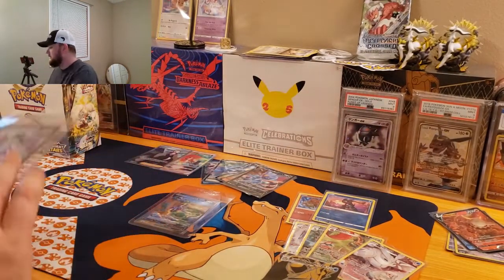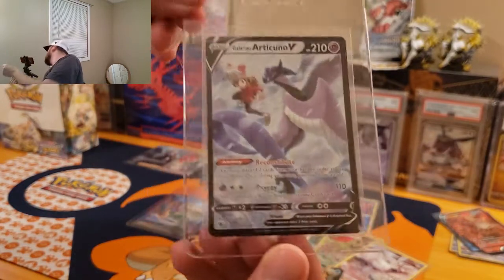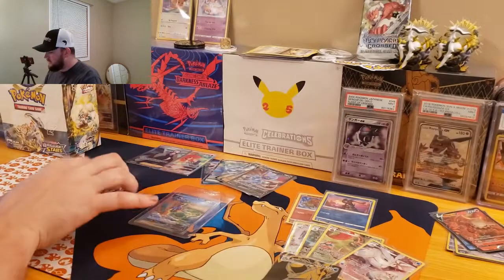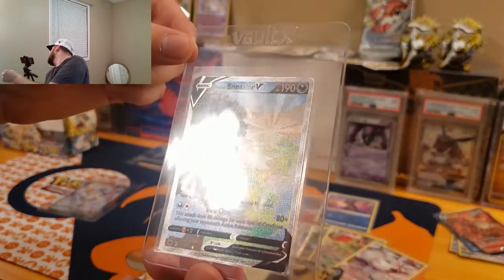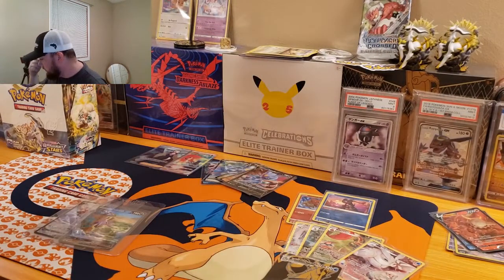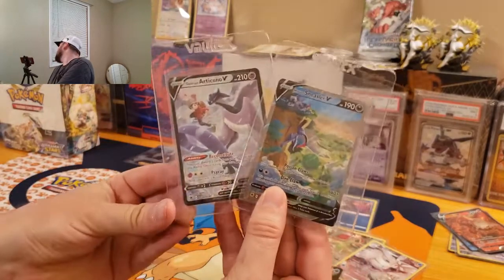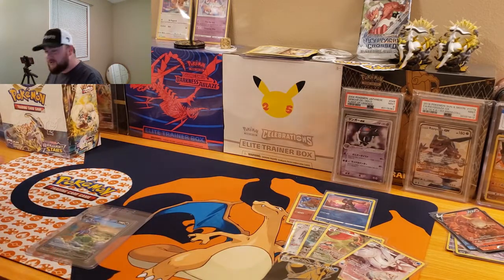Our two best hits were the Articuno V from the Trainer Gallery — like a Secret Rare Articuno with texture, such a beautiful card — and our best hit: we actually hit an Alternate Art from our first box! Look at the sun rays there on the texture — that is such a gorgeous card. And that's a total of 16 hits, guys. 16 hits from that Booster Box — my first Booster Box for Astral Radiance — and we absolutely destroyed it. We pulled two Radiants, a Secret Rare Trainer Gallery card, and an Alternate Art on top of it all.